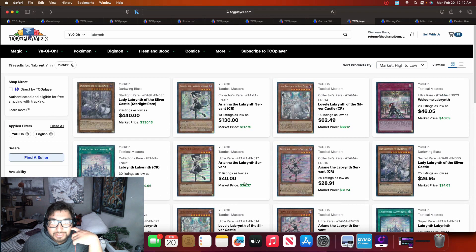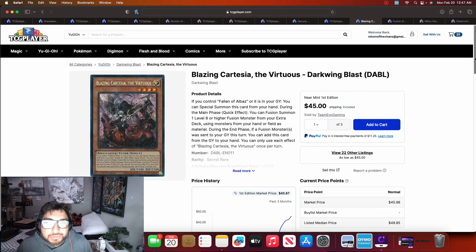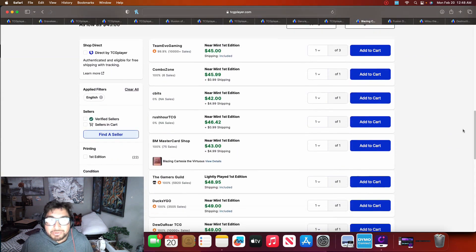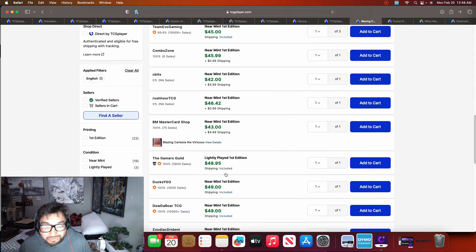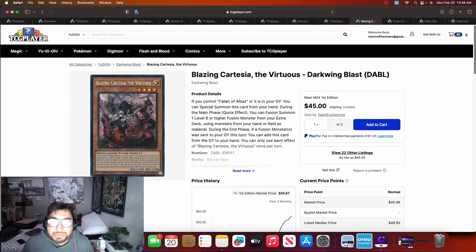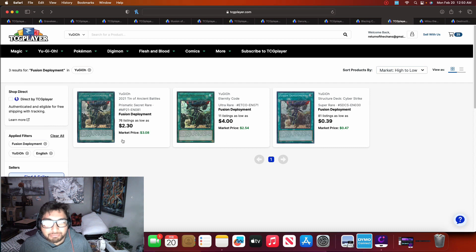After the banlist we saw Blazing Cartesia go up, and after this YCS Vegas weekend it went up even further, now reaching the $45 to $50 mark with only 22 listings available. Let me know in the comments if you think this card will keep going up, stay the same, or go down. I think you only play one or two copies, so I'm not entirely sure how I feel about it. A couple people were using Fusion Deployment in their Branded Bystial Despia builds to search Dust Dragon and get Blazing Cartesia to the field.